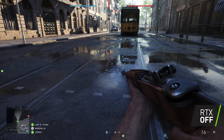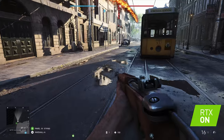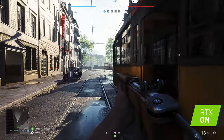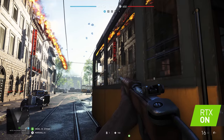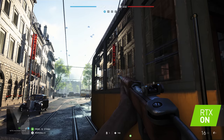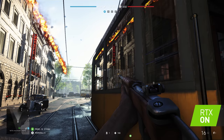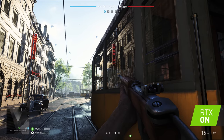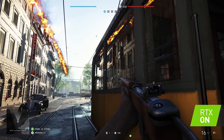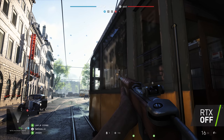If we turn RTX back on and move forward up to the tram car, inside the window you can see the flame flying through the scene, moving dynamically. Not only do we reflect the dynamic moving particle effect, we also get a much more accurate representation of the surrounding environment — a high fidelity reflection of the surrounding city. With RTX off, you don't get any of that same fidelity, even when running the game at high quality.